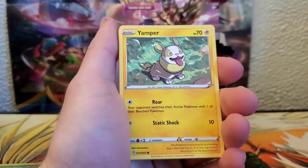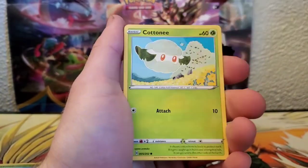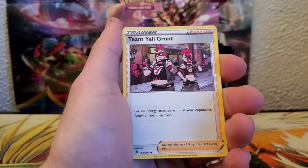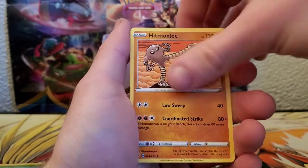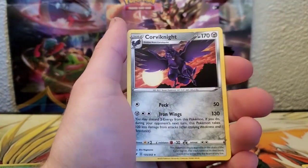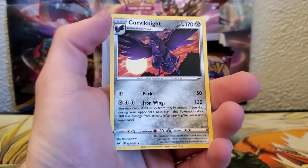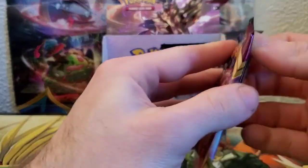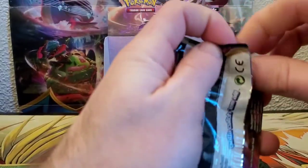Ponyard, Sizzlipede, Yamper, Clobbopus, Cottonee, Energy, Hyper Potion, Team Yell Grunt, Hitmonlee, Reverse Tyranitar, and a Corviknight for the rare. All right, keep it rolling here.